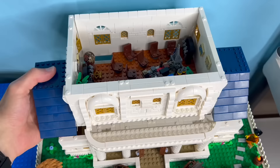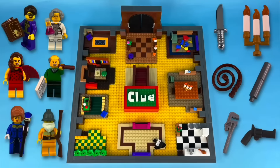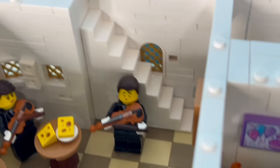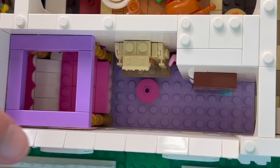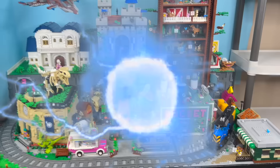The first floor is where the mansion really shines — we've got the ballroom, dining room, and kitchen. I love this staircase made with a bunch of panels on their sides. There's also the bedroom in the back. And as we say au revoir to the France layout, let's go back to the present for the final few houses.